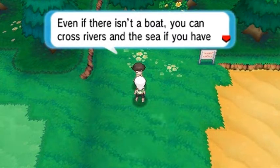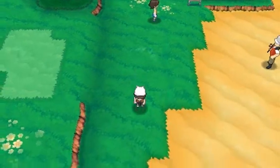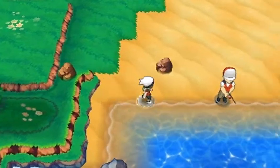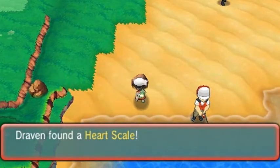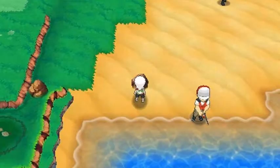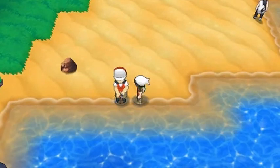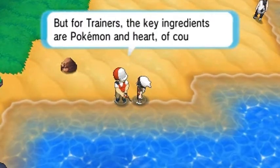Even without a boat you can cross rivers and the sea if you have a Pokemon that knows Surf — Pokemon can be counted on to do so much. Let's go right ahead and grab this item — look at that, we found ourselves a Heart Stone, a much needed item. Let's switch out to Raiden because we're going to be battling some water-type Pokemon trainers.